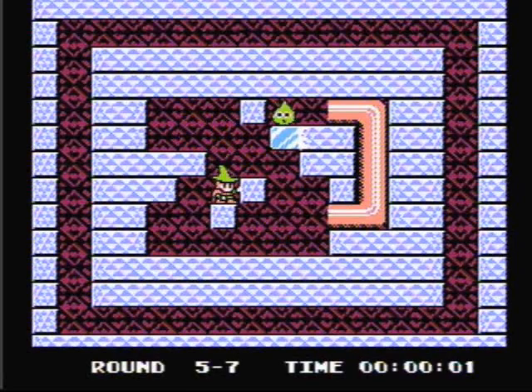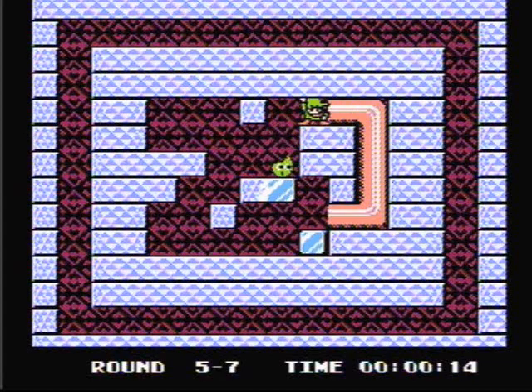This is another simple stage. The first thing we're going to want to do is send an Ice Cube down below. Then we want to make sure that we fill in this gap right here. Drop it like it's hot. Then make another Ice Cube so we can use it as a step. And we can kill the last flame.